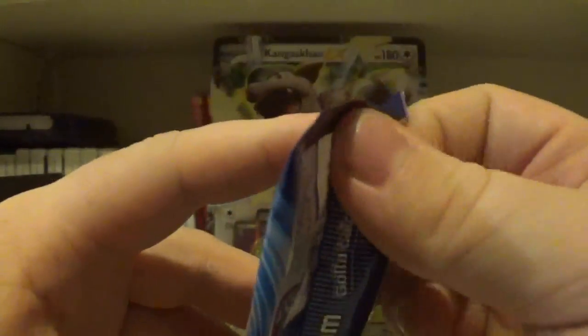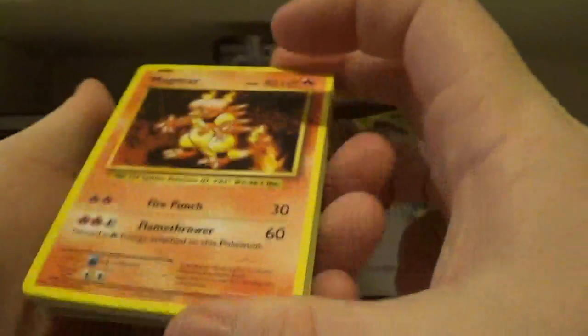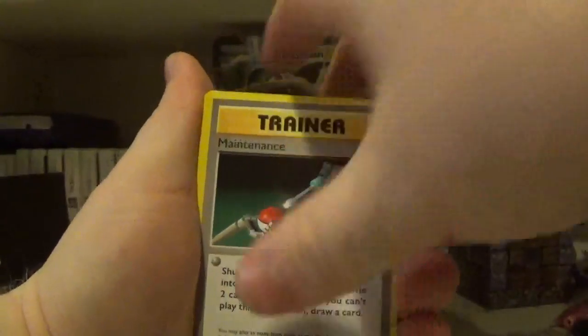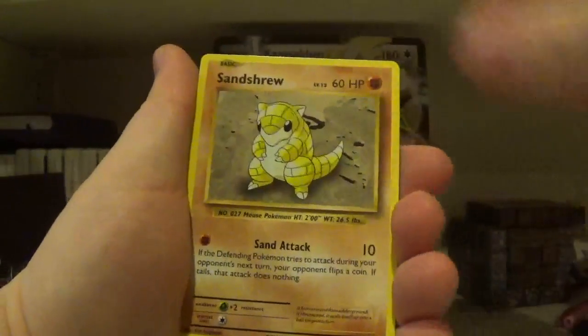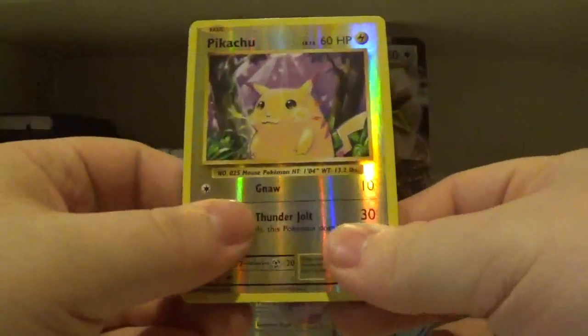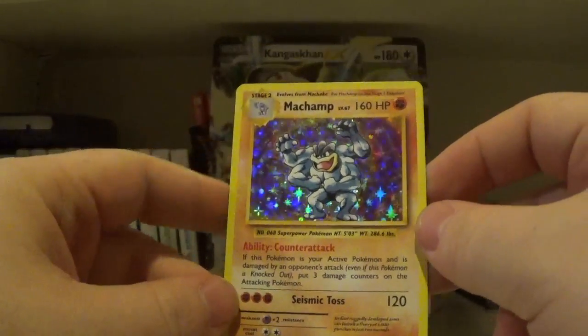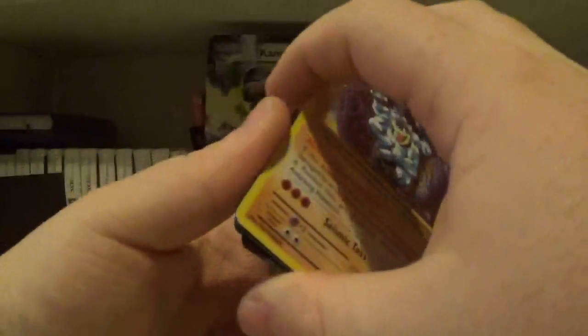In my head, that's pretty good. Can we get 3 out of 4? If it's 3 out of 4, best promo box ever opened on the channel — hands down. Nidoran Male, Seal, Diglett, Voltorb, Sandshrew. The Reverse is a Pikachu. And the Rare is... a Hollow Machamp. I will take that — you'll see why in the recap.